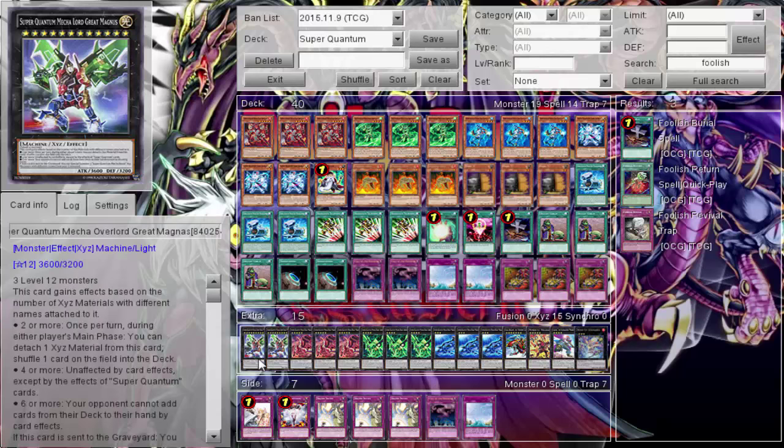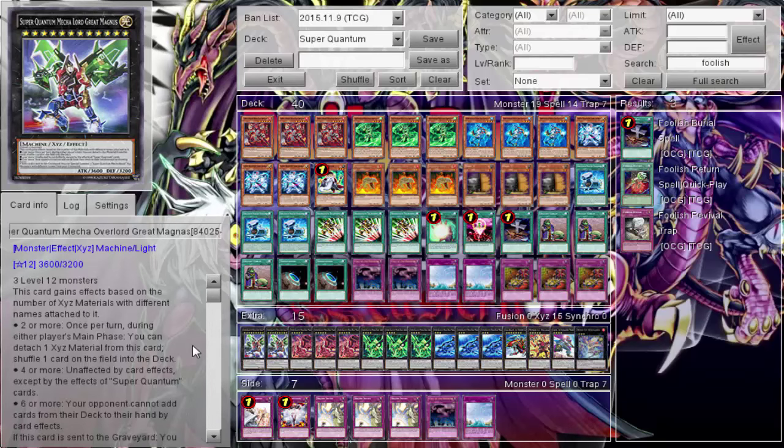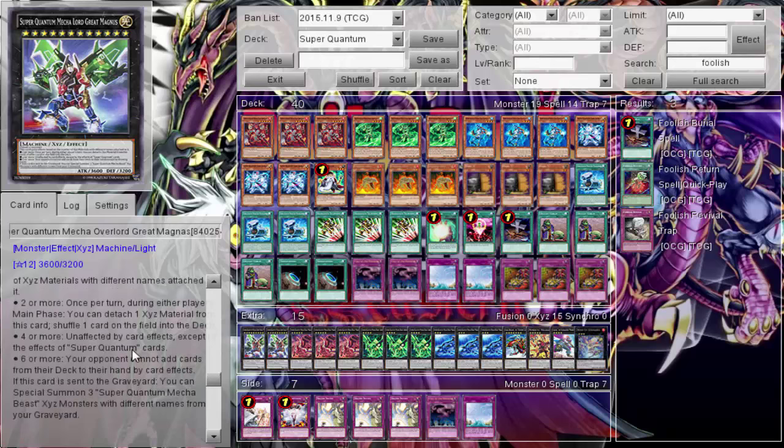The field spell lets you send it to the graveyard and special summon the Megazord, attaching the three Zords as Xyz materials. With two or more materials you can shuffle an opponent's card on the field back to the deck. With four or more you're unaffected by card effects. With six or more your opponent cannot add cards from deck to hand — though that effect was a bit glitchy in Duel Pro, as I was still getting searched against.